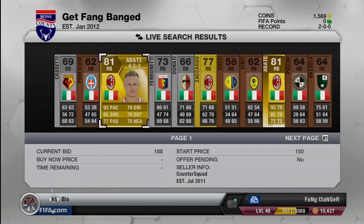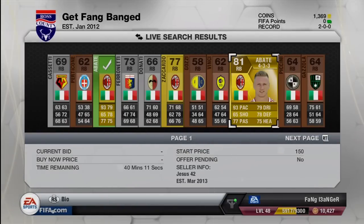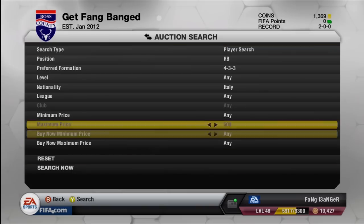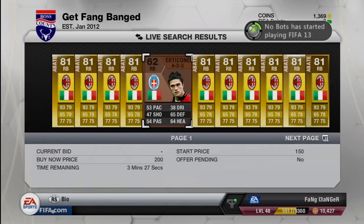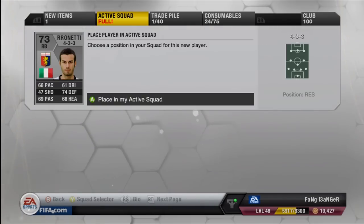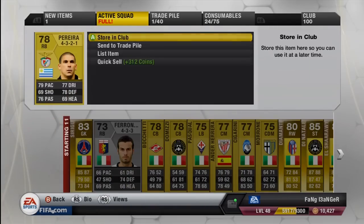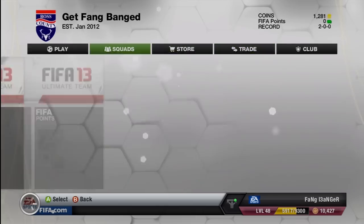I'm looking for my right back — there's my Abate. You can see he's like 150 coins, so I'm like, dang, that's going to be a great deal. There wasn't that much time left on it, so I didn't imagine that someone would outbid me, but I believe they ended up outbidding me anyway. I think I need a left back as well, at least one that's in formation. So I decided to pick up just for now until I can get Abate — I decided to pick up this right back, Beranetti. So that's how the Italian team's going so far.